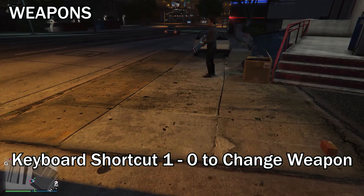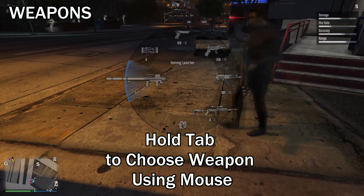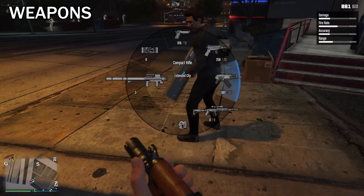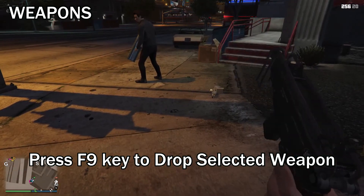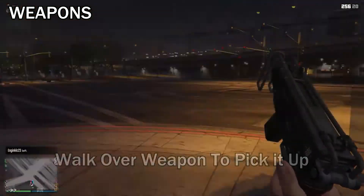So let's start with trading weapons. You can press your keyboard shortcut 1 to 0 to change your weapon, or simply hold the Tab key and move your mouse to select your weapon. So once the weapon is selected, you can press the F9 key to drop your weapon. Then just have your friend walk over the weapon to pick it up.